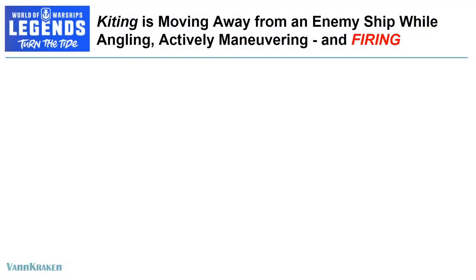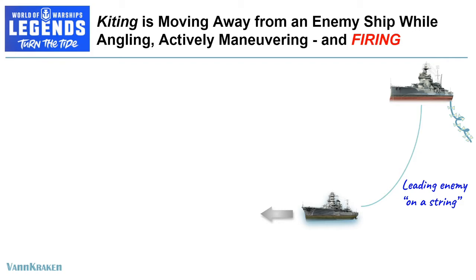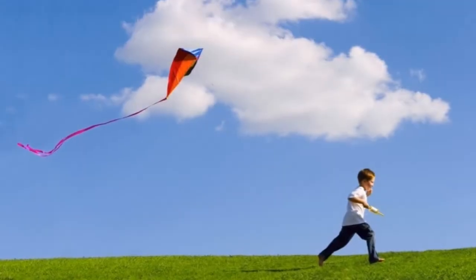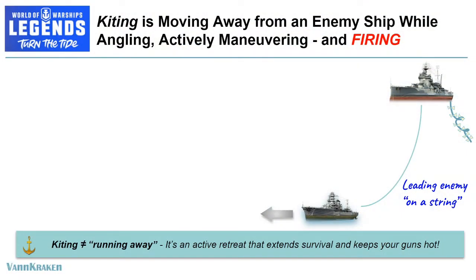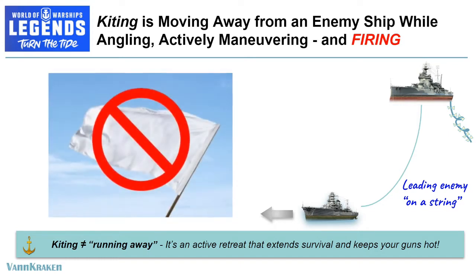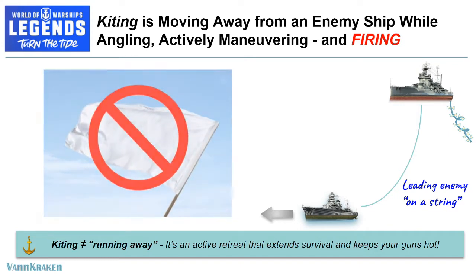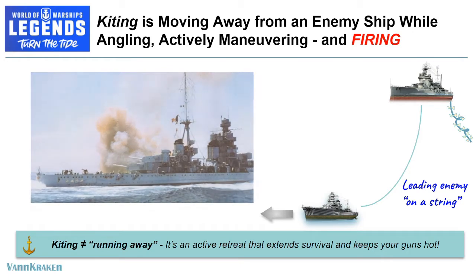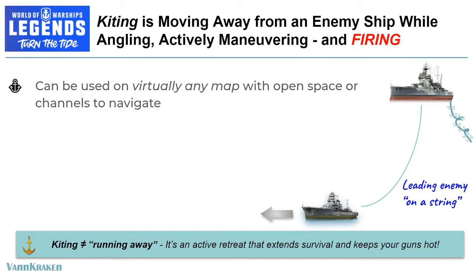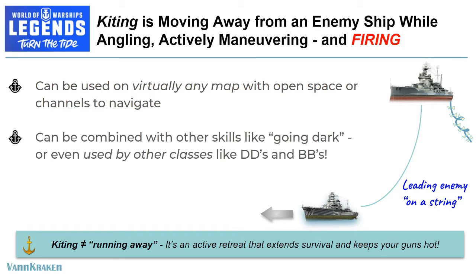Now if you were observing a typical game in which a Warspite were chasing after a fragile DeGrasse, you might assume the battleship automatically has the upper hand. But what if the cruiser captain had intent in that chase, and was actually leading the enemy battleship on a string like a child running with a kite? Let's set this straight from the get-go: kiting is not simply running away — it's an active strategy that extends the survival of your ship and keeps your guns hot and firing. It's also a highly versatile skill as it can be used on virtually any map with open space or channels to navigate, combined with other skills like going dark or strategically breaking detection, or even used by other classes of ships like destroyers or battleships situationally.